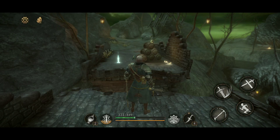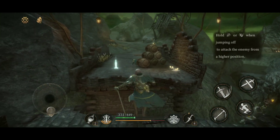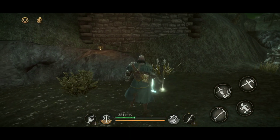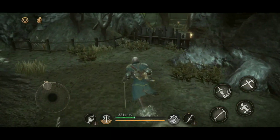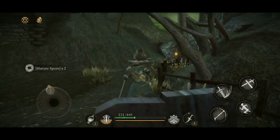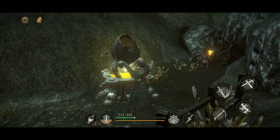Jumping off to attack the enemy from a higher position — oh no! I somehow pulled it off! That was incredible. You really need to practice the combos, guys — but if you do, it's gonna look so cool. When you're in the air, you need to hold on to the attack button.